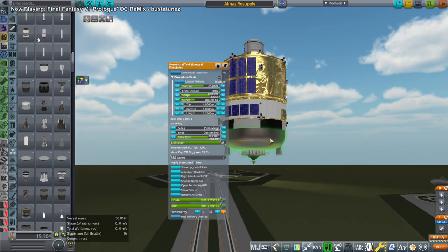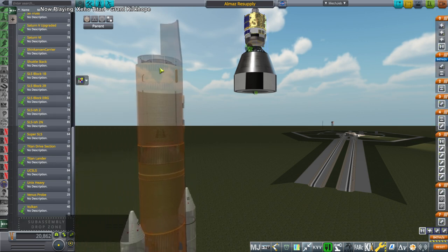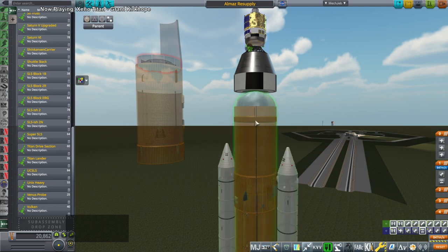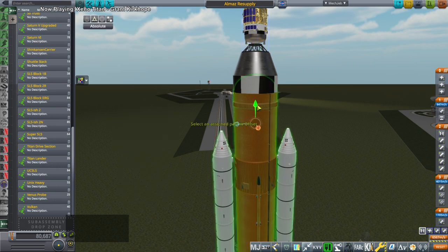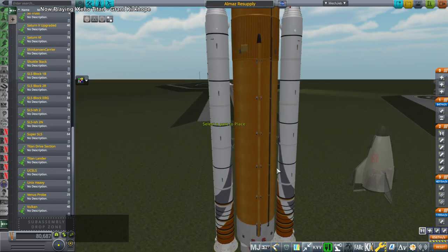I have this 30-ton supply vessel with fuel. It was also supposed to resupply some fuel to a vessel around the moon. I didn't really want to use a normal SLS — 30 tons to the moon, of course SLS comes to mind, but I didn't want to use the upper stage. So I wondered what would happen if we omitted the upper stage of SLS.